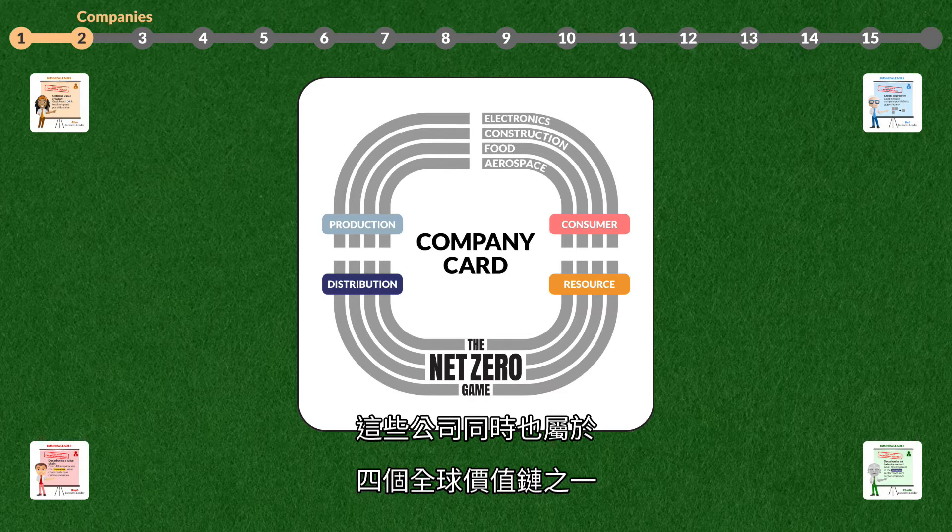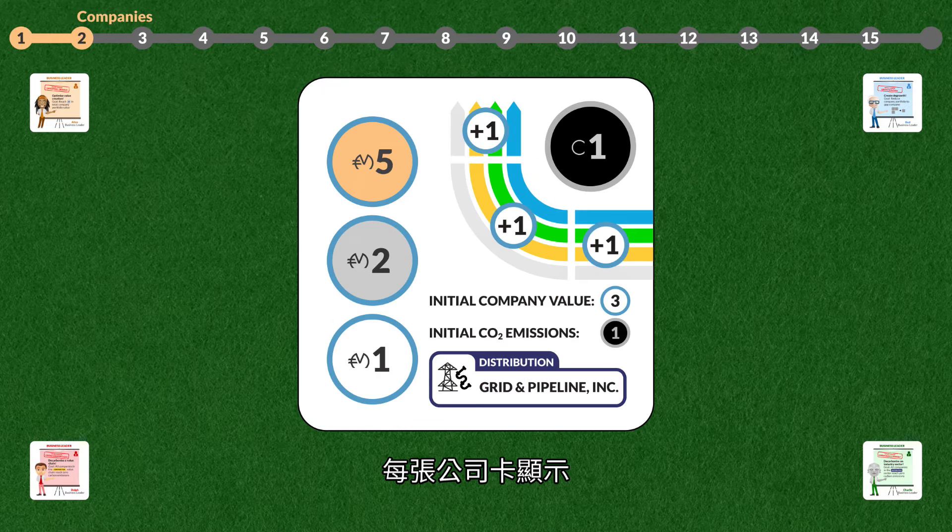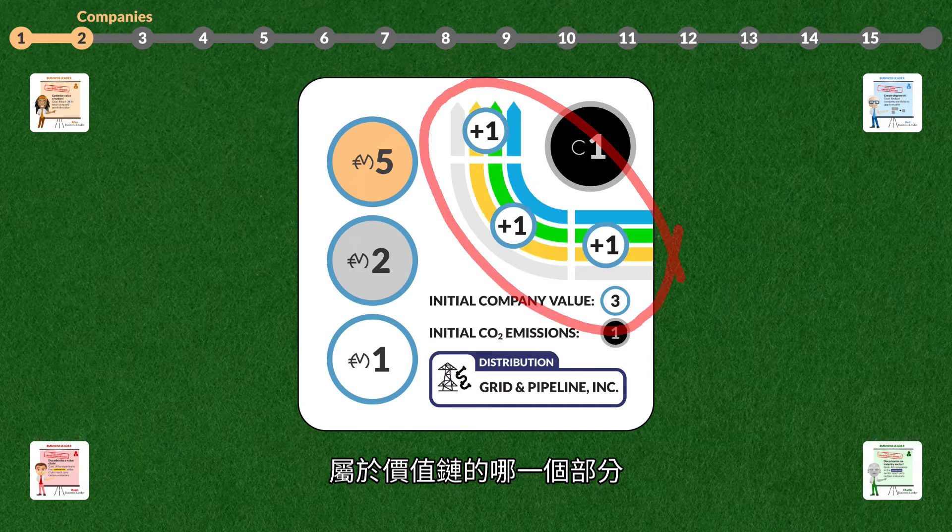The companies also form part of one to four global value chains: Consumer Electronics, Construction, Food, and Aerospace. Each company card shows the name of the company, the industry sector it belongs to, and which value chains it is part of.